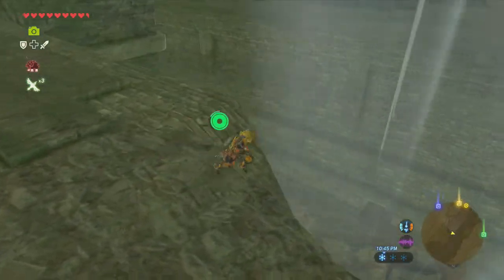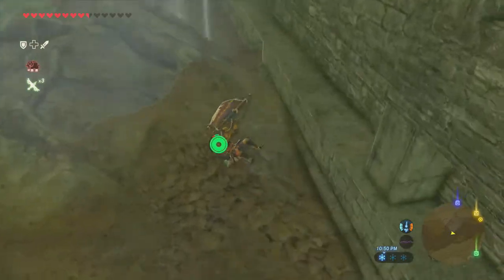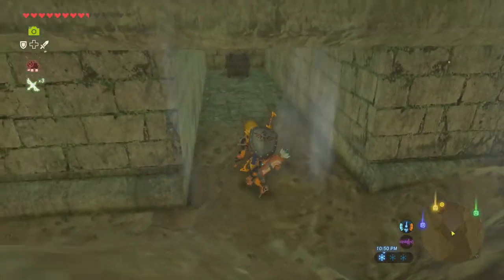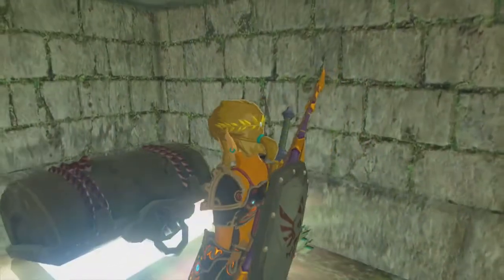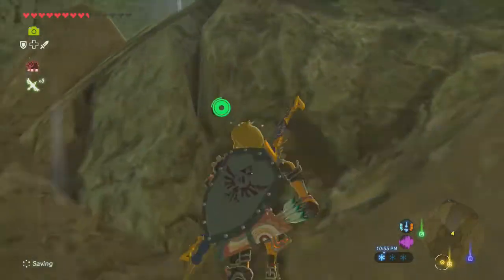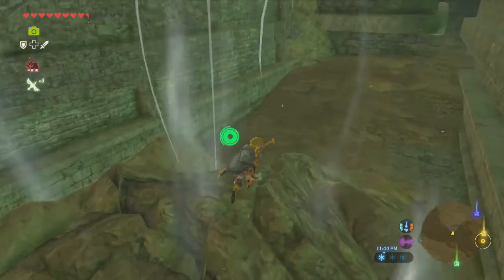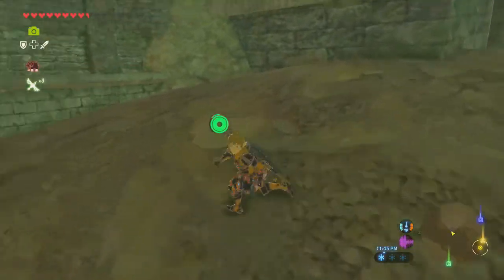Oh hold up — I see you down here. You guys see this? What's this? Ha ha ha — Giant Ancient Core! There we go. They wanted us to find the chest, not kill a guardian for it. Any other cubby holes like that? No, that's the only one.